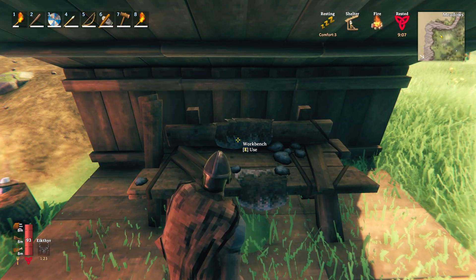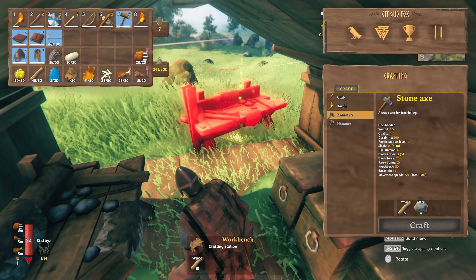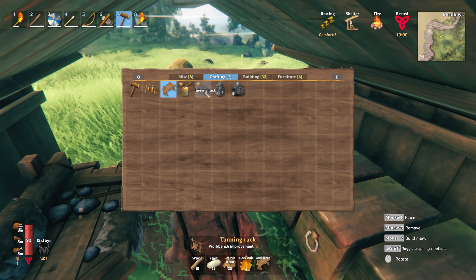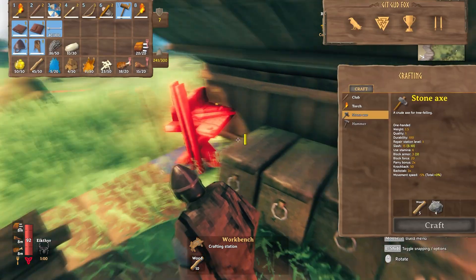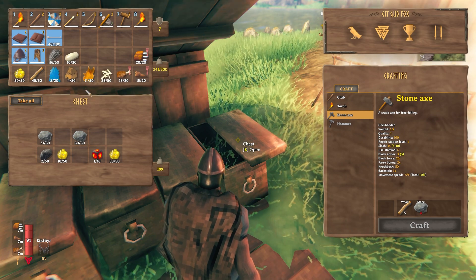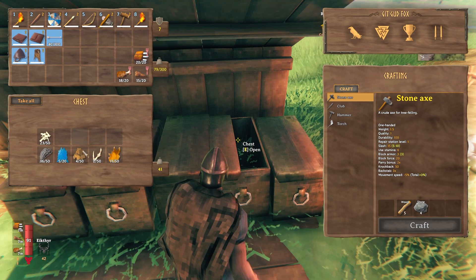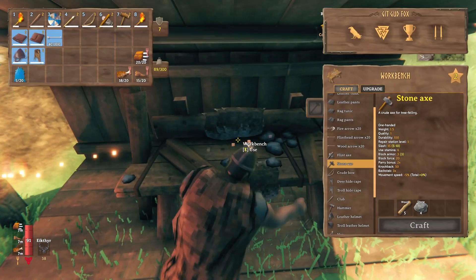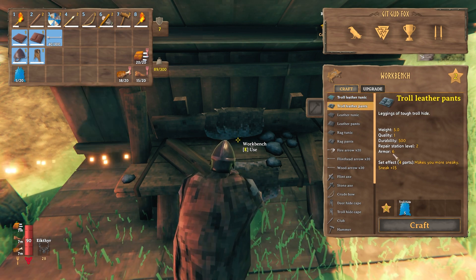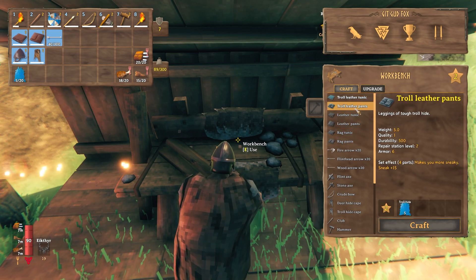We do have some long-range goals I should probably be working towards. The long-range goal would be to build the tanning rack. We have most of the stuff needed for it, but there are a few missing pieces — we need more leather scraps from boars and more flint. I was thinking about doing some upgrades, but it would be better to focus on making sure upgrades don't sabotage our long-range progress. What does it take to make the troll armor? The troll tunic has armor of six — and it says it makes you more sneaky! This thing is a massive upgrade. Holy crap!